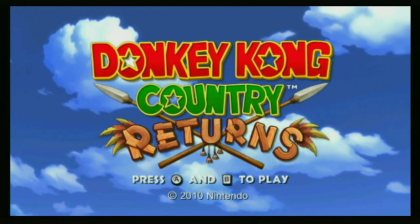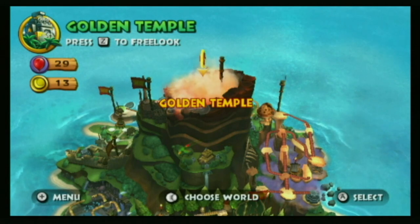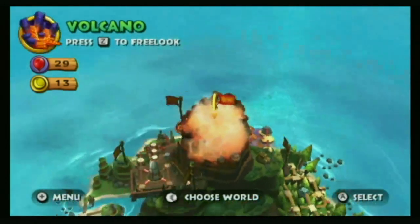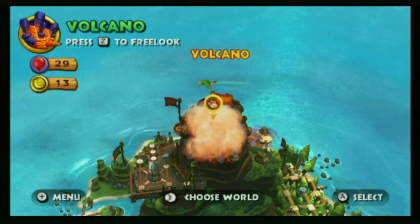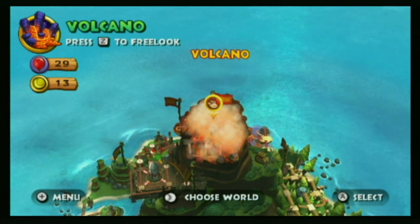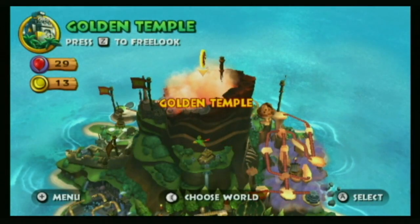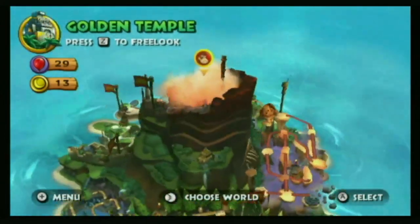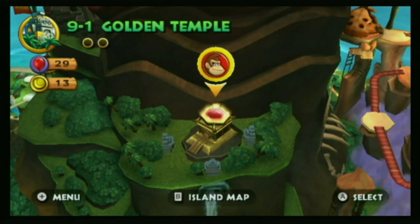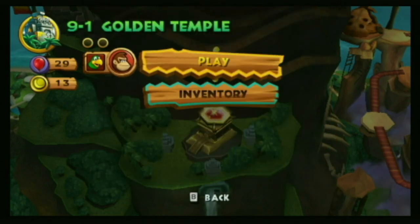Hello everyone and welcome back to the final episode of Donkey Kong Country Returns. In the last episode, we dealt with the Volcano Stage and took down Tiki Tong and his Tiki Tong Tower. At the end of the episode, we got to see the formation of the Golden Temple. If we go over one more time, it brings us right back to the jungle. The Golden Temple is of course the bonus stage, so we're going to get started with the final stage of the game.